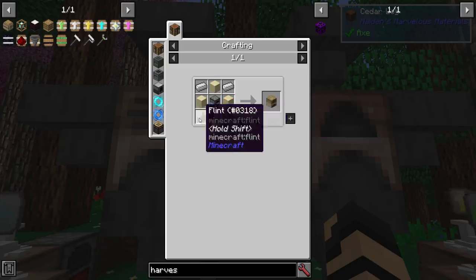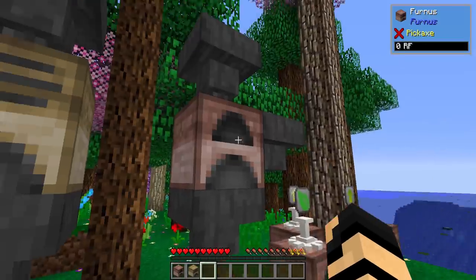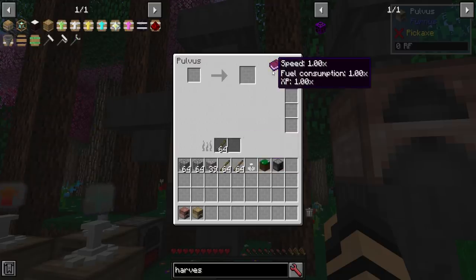The Pulvis will pulverize ores and the Furnace will smelt them up. If you look here, you've got your input, your output, your fuel, and your upgrades. On top of that, you have this little book. This tells you the current status of your Pulvis or Furnace — if it's running faster or slower than usual, as well as how fast it uses up fuel consumption, and if it gives you any kind of XP bonus.